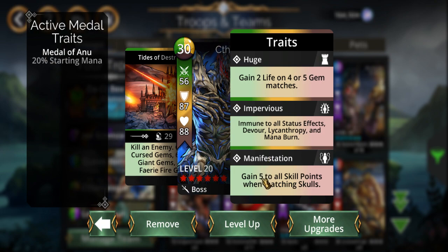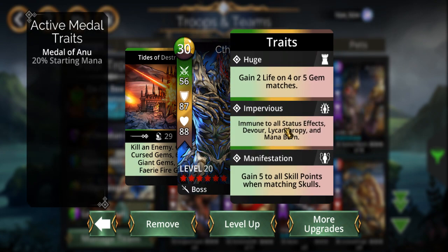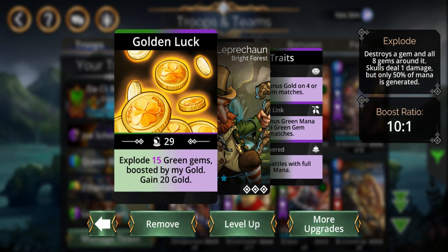This is almost a pointless trait when you're matching skulls, but he's not creating skulls — he's creating looping gems. And then we got another all-time classic right here.